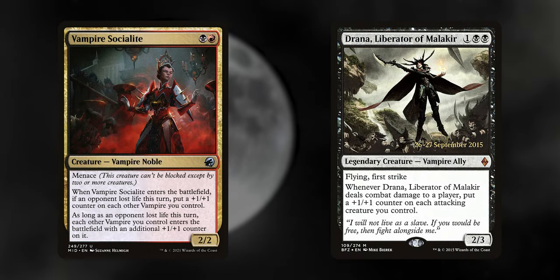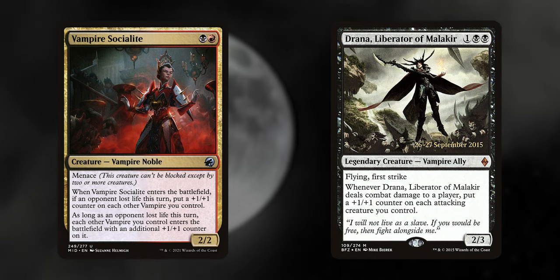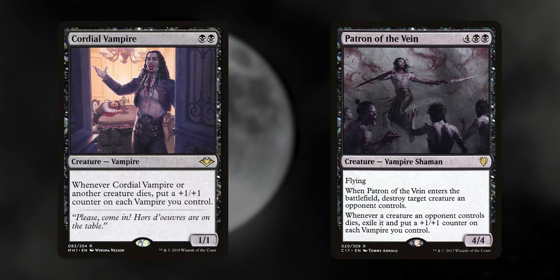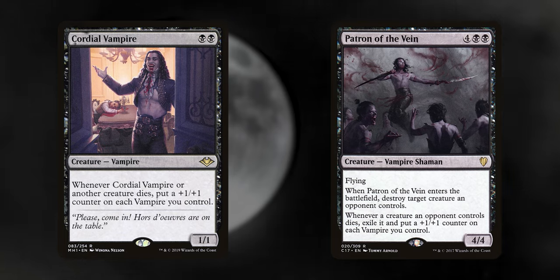Vampire Socialite and Drana, Liberator of Malakir. Vampire Socialite makes all of our vampires stronger as long as an opponent lost life this turn, and Drana makes your attacking vampires bigger as they attack. Cordial Vampire and Patron of the Vein both make our vampires larger when things die, and Patron of the Vein kills something on entry and exiles all creatures our opponents control when they die.